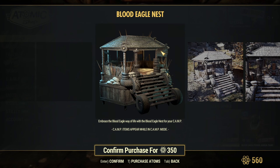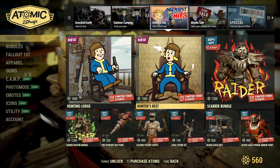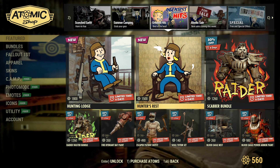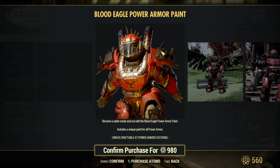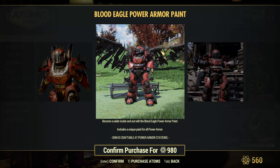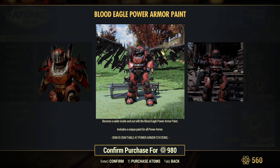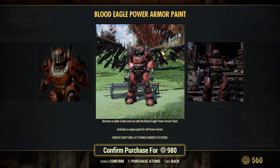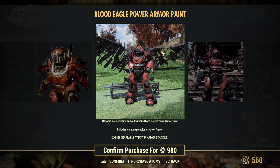I do have the Blood Eagle Nest and it's a really good prefab to start off with when you're getting ready to build a camp — just a place to put your benches and such. I do that with pretty much every new character. Then we have the Blood Eagle Power Armor Paint. Now, that winged thing you see behind it is something completely different — it's just the power armor paint. It says it includes a unique paint for all power armor. The jet pack you see there is not listed as included.